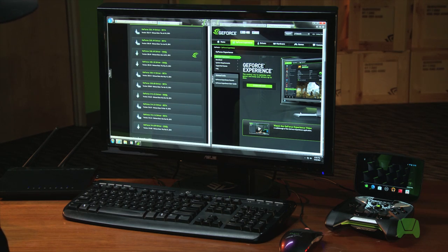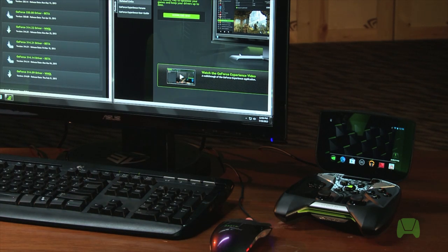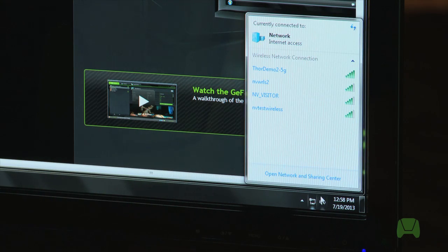Now that we've got everything we need, let's jump right into setting up your brand-new Nvidia Shield. The first thing we want to ensure is that both the PC and the Shield are on the same wireless network. In the lower right-hand corner of your taskbar, you'll see a small PC icon. Click on that icon, and that will bring up the Network Internet Access panel.